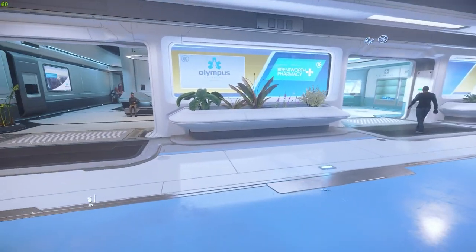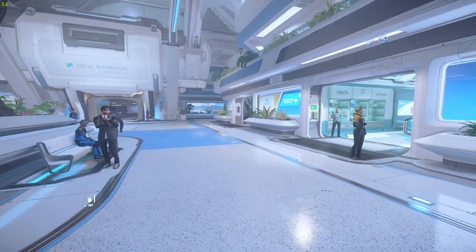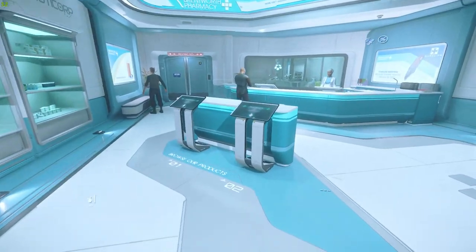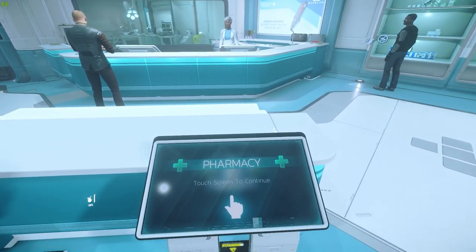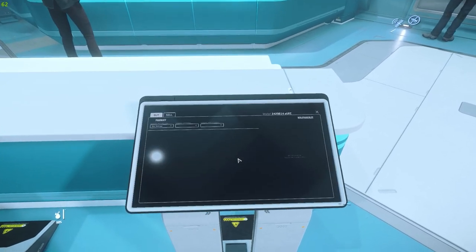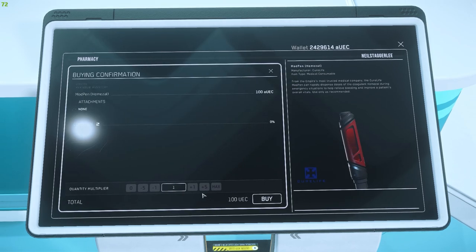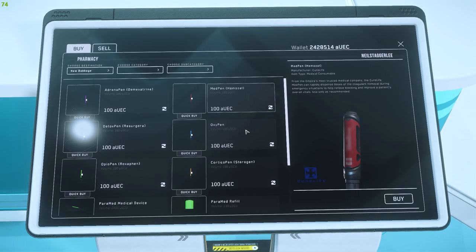Heading to the pharmacy - it's changed a bit. All right, so go to the pharmacy. First thing: get some med pens. I'm going to buy 10 or 11 - the more you have the better. You won't need too much money for this; I'd say 20,000 credits should cover everything we need.